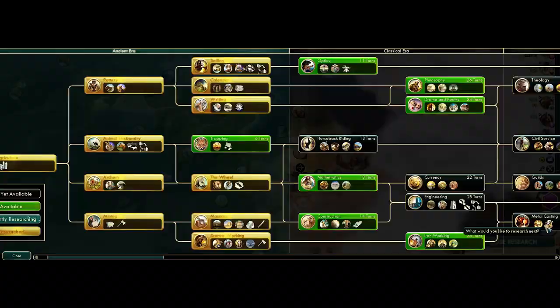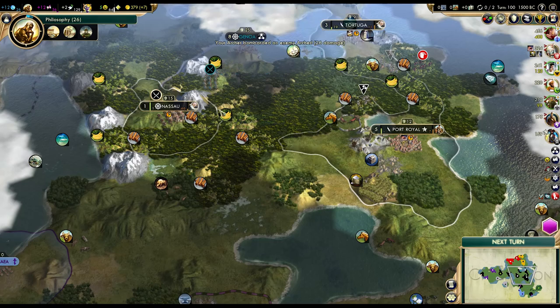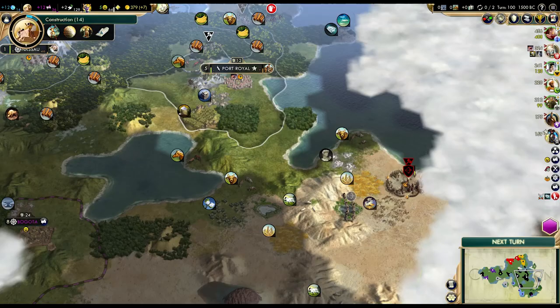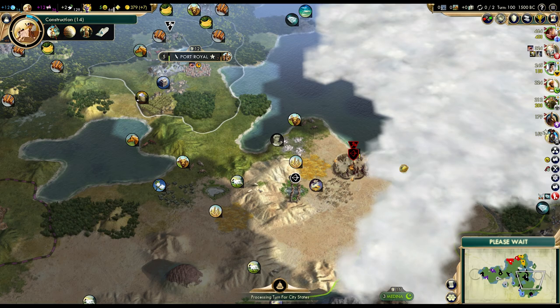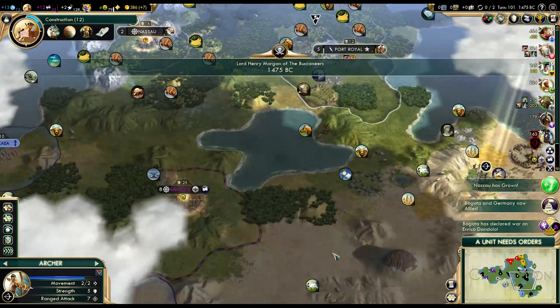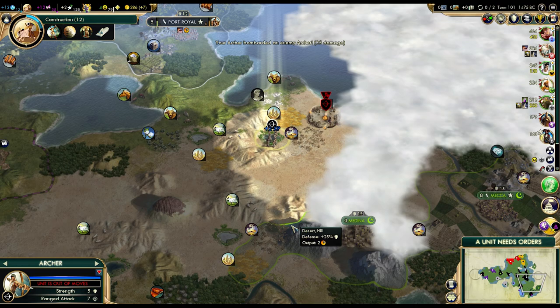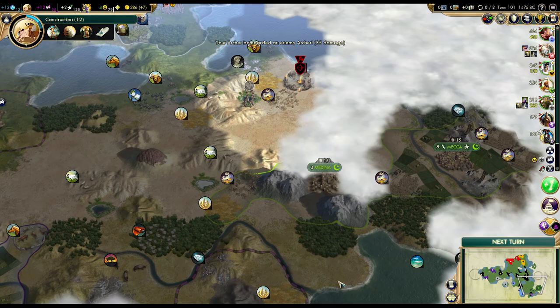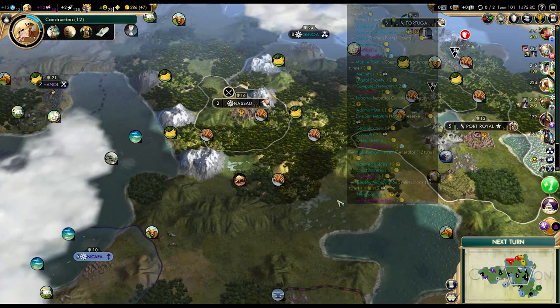Research: construction or philosophy? We're not quite ready for philosophy just yet. I think we have the time to get construction — we don't really need trapping right now. Let's get construction to unlock composite bowman. I don't think anyone is going to attack me. Bismarck declared war on Venice. If anyone is going to attack me it's going to be Arabia, but probably only after I start this city — they definitely won't like that. Are they upset about our expansion yet? No, but they will be.